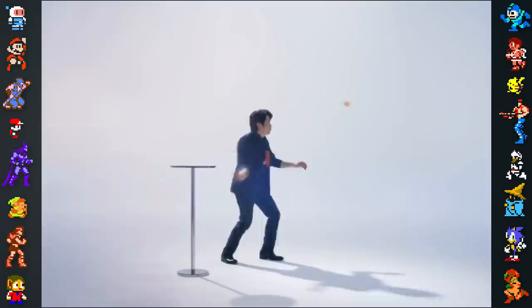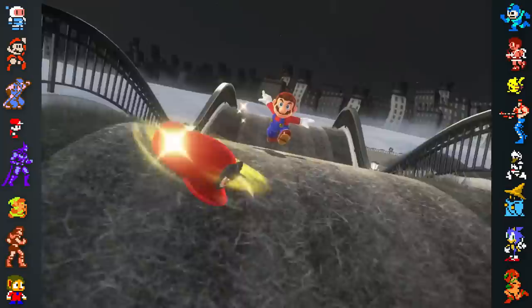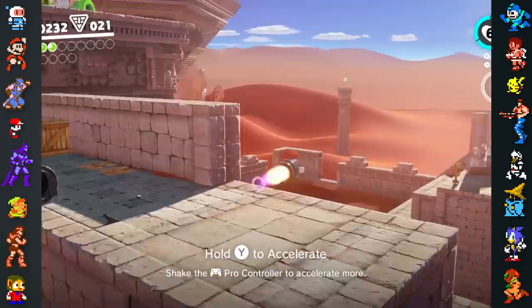The team at Nintendo also wanted to make full use of the Switch's Joy-Cons during development. They thought the Joy-Cons were a good fit for a throwing gesture and decided to have players throw something in the game. They settled on throwing Mario's hat, since it's already an iconic part of Mario's character.